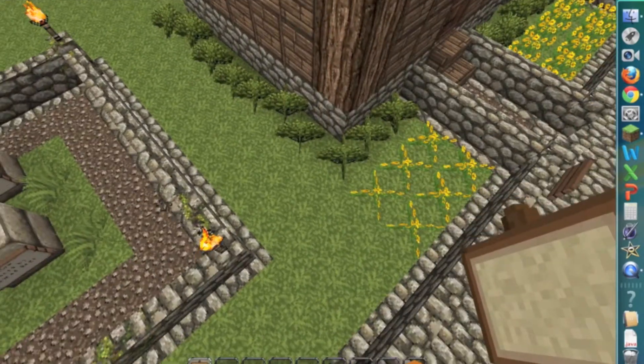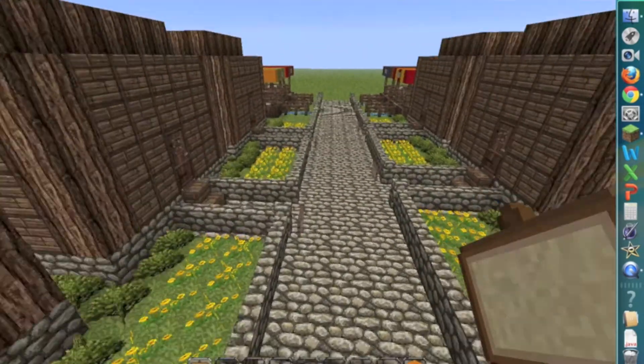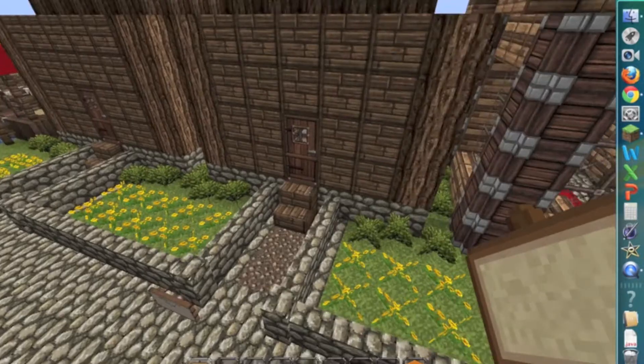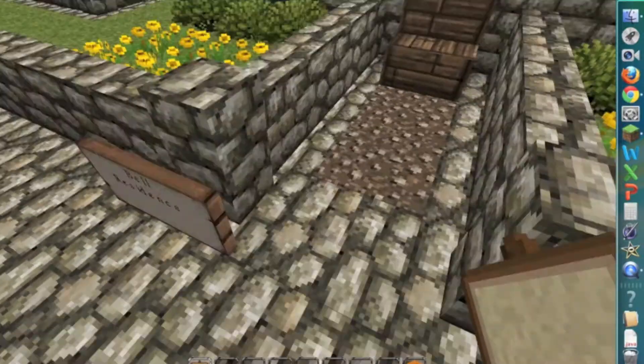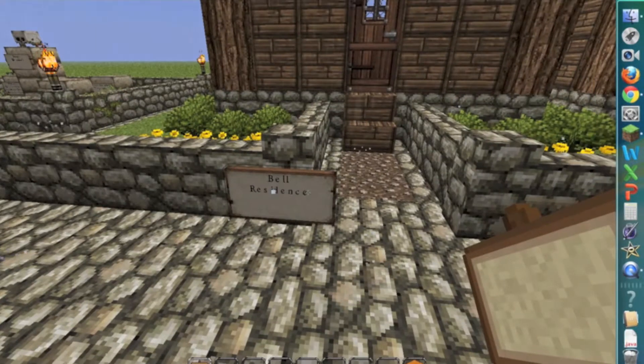As you'll see, I've got ferns and flowers on the front of all these houses — that would be the outside decoration. And I've got family names on the outside.